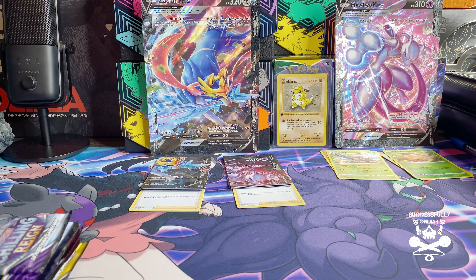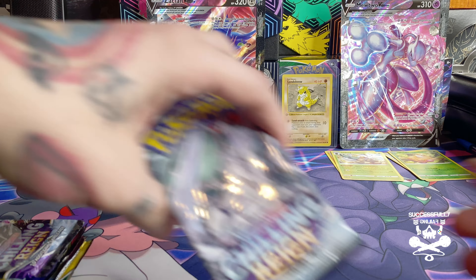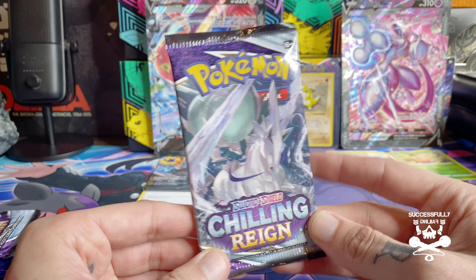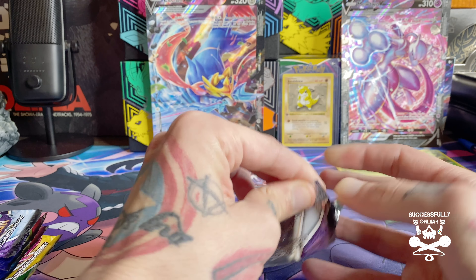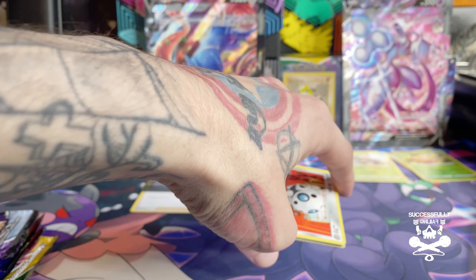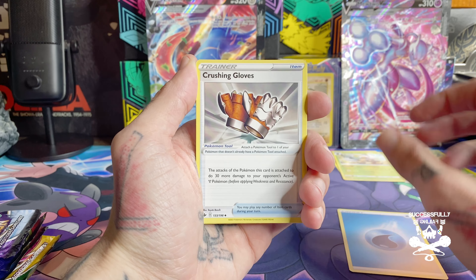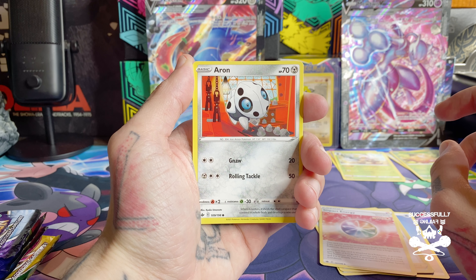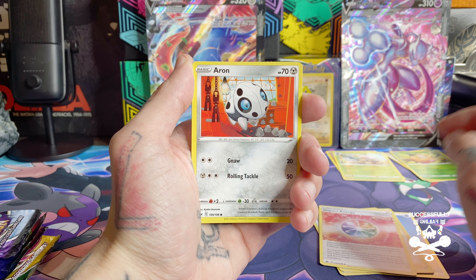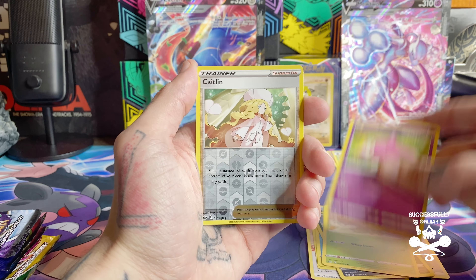I think for me I'm just excited to have these and have the V Union cards, especially my dude Mewtwo. If I wasn't able to get my hands on multiple, Mewtwo would have been my first choice. We're on to Chilling Reign now — ice fighter, Calyrex. I do hear a deep conversation in the background. Disclaimer: I don't agree with anything they're saying. We got a reverse holo Caitlin and — oh yeah — we got a gold trainer card!